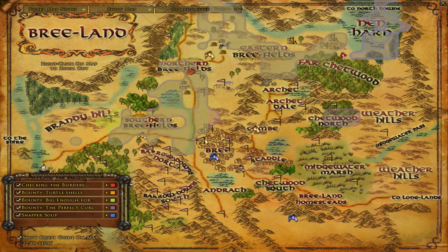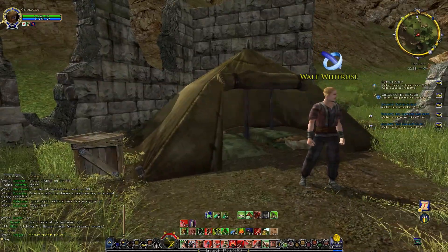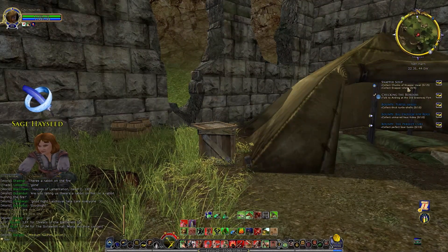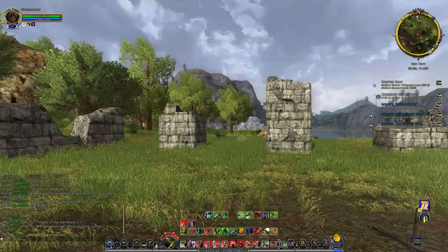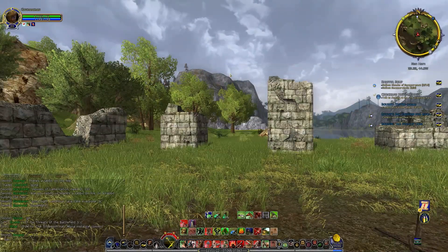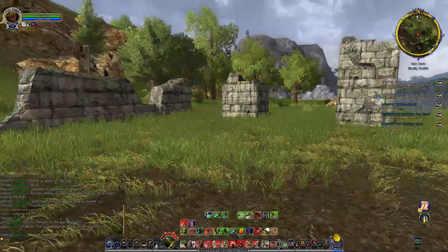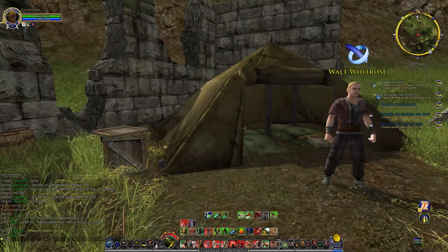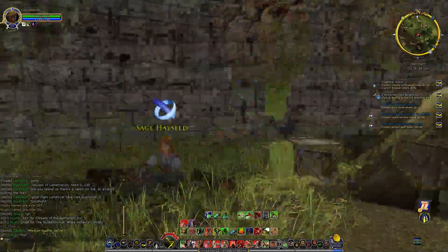We were right up here on the border — you'll see we're right here just above the far Chetwood — and we had been sent there from over here at Hengstacer Farm to see what was going on with Walt Whitrose and Sage Hayseed. We've got to collect some Snapper Soup. We were checking the borders over here for Andreg. There's the old fort over here where we found that bunch of Tarkrop Orcs and their leader, who is no longer misnamed — their name actually matches the quest now, so that was good to see. And we've got a number of bounties here that Sage and Walt would like for us to collect.